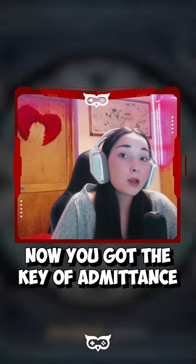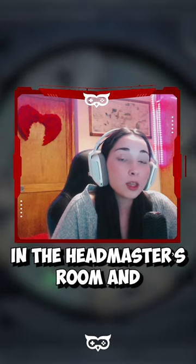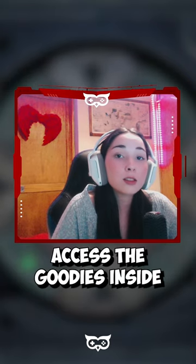And that's it! Now you have got the key of admittance. You can use it to unlock the mysterious door in the Headmaster's room and access the goodies inside.